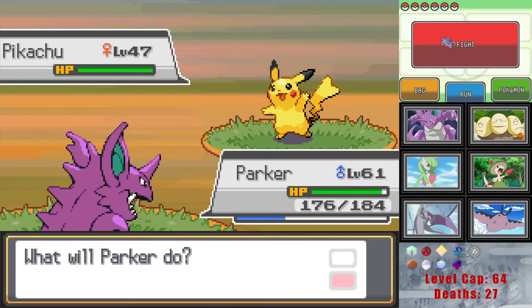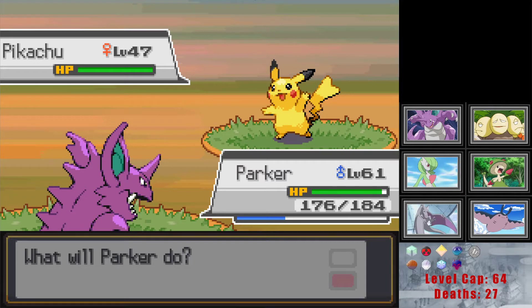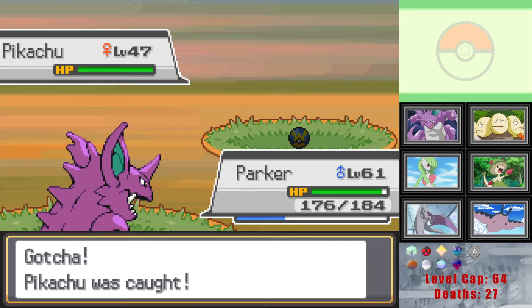We'll see what we get inside the power plant itself. Magnemite's on our ban list, we already have a Voltorb, and this Pikachu of course. But there could be Electabuzz and other electric types that aren't Gen 1. So there should be something — the big question is whether there are non-electric types in there.